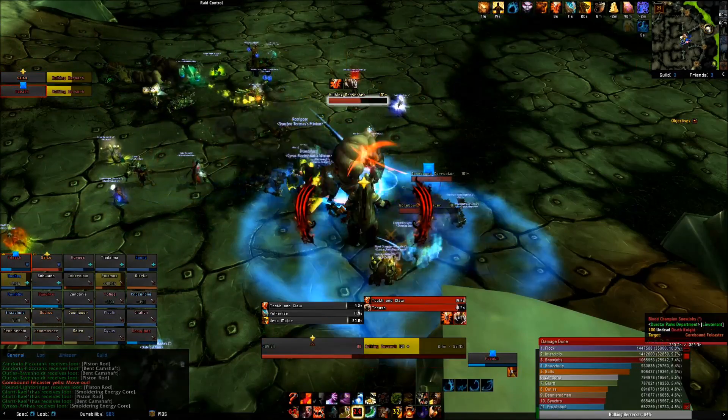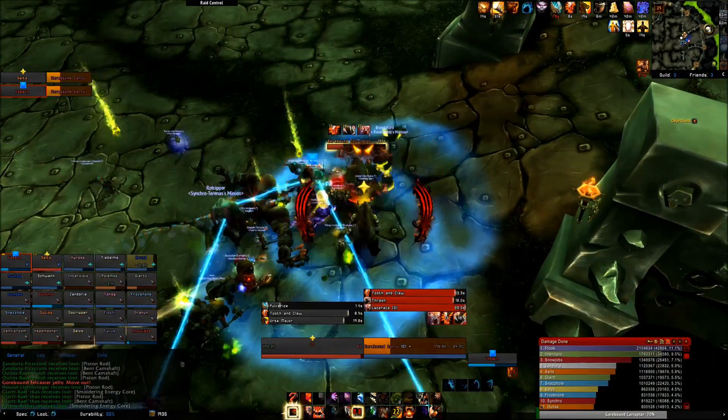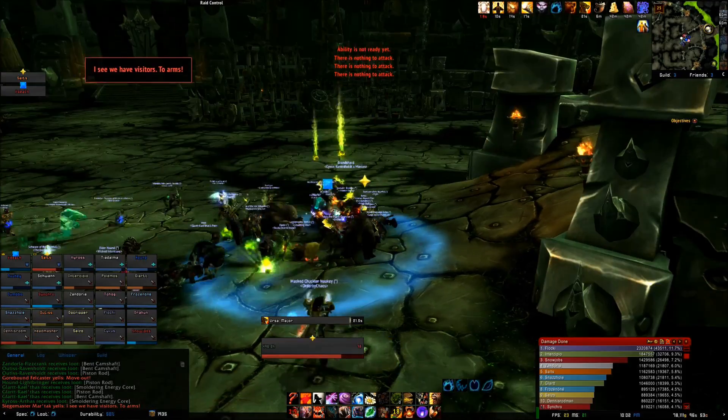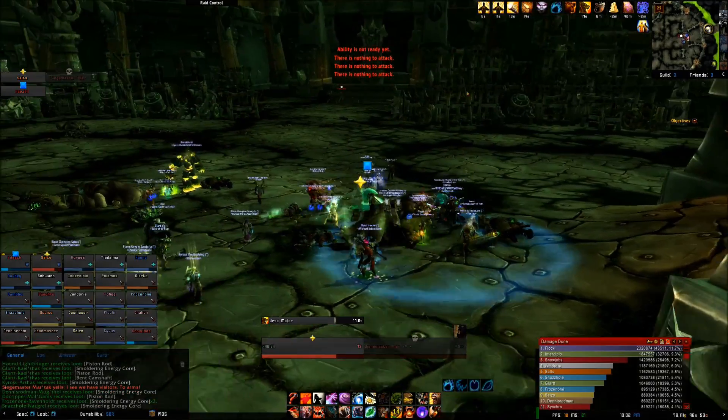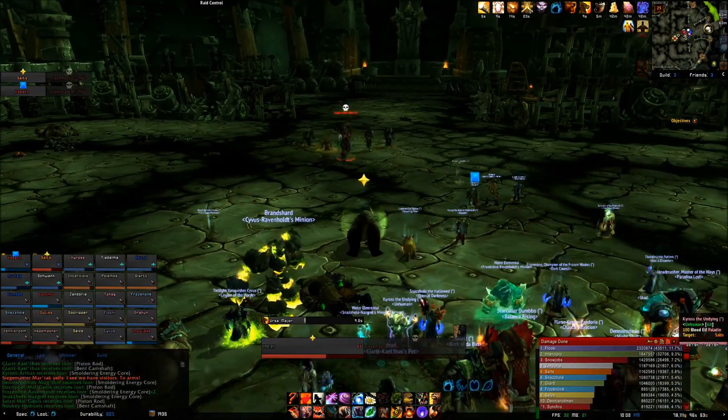Once you clear all the mobs on the main floor, more adds will be released in the back near the big cannons. Once you finish these off, Siege Master Martak will finally come out of the big doors. Pulling her or her entourage will start the assault event boss.